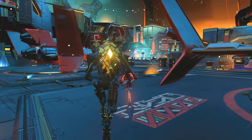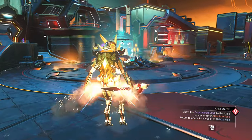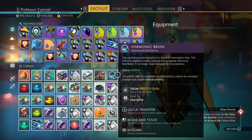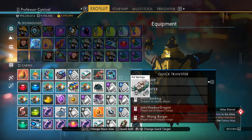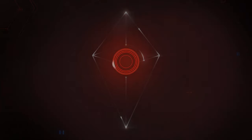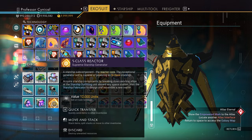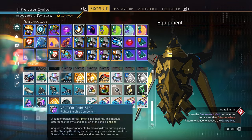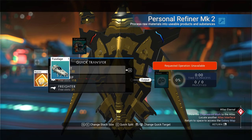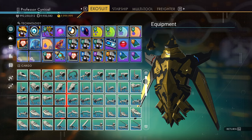Put any items you want to duplicate inside your personal refiner, jump in and out of your ship, make a save point, and take those items back out. Then go find an NPC and give them any item — just not the ones you're trying to duplicate. Once you send it over and the message pops up, go ahead and reload your auto-save. When you're back in the game, your items will be duplicated — they'll be in your inventory, and they'll still be in your personal refiner.